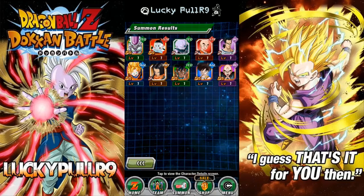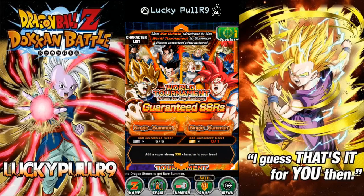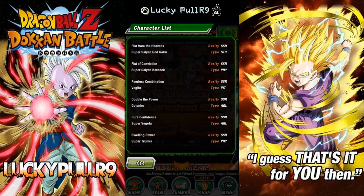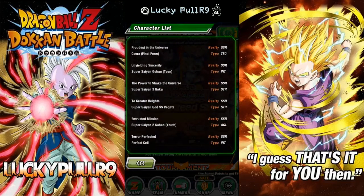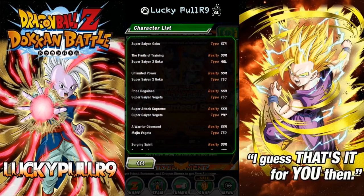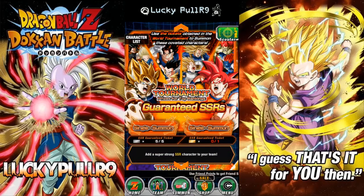You can still do the guaranteed SSR - yep, mine will probably suck too, I'll probably get like Android 18 or something. Let's do this guaranteed SSR! What are we hoping for? Super Saiyan God Goku... I really want Majin Vegeta - is Majin Vegeta in here? Right there, yep - Majin Vegeta, we want this guy because he nukes the field like Broly does. All right, lock arms, cross your fingers, crossing toes - let's go!